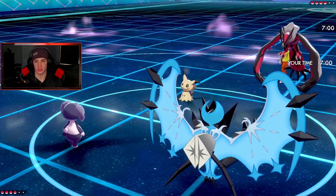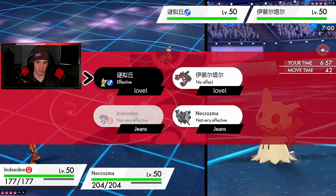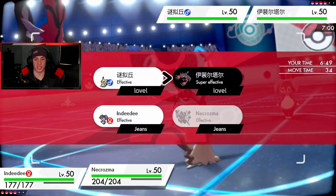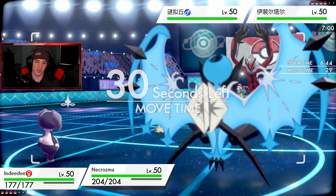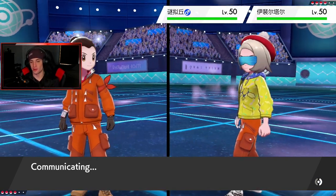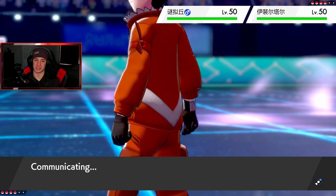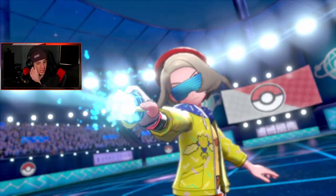Could he hard-read my Trick Room and set his own? I could drop a double Expanding Force but that has no effect on him. I'm going to go for Follow Me and just see what he does — I don't want to set Trick Room and have him hard-read me. I feel like we can Follow Me, get my special attack boost from Meteor Beam, and roll from there. Meteor Beam is absolutely nasty.